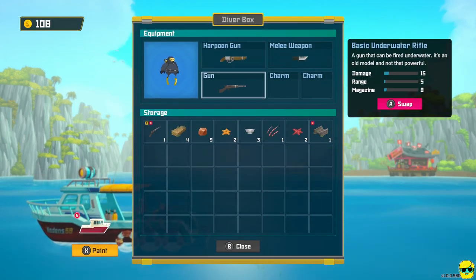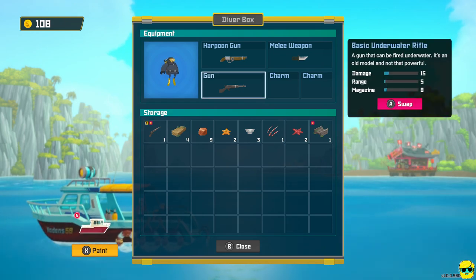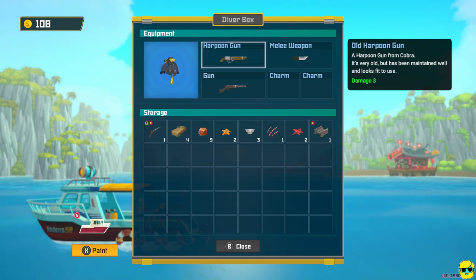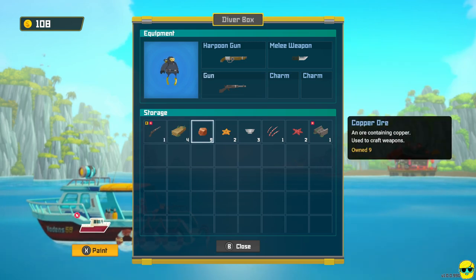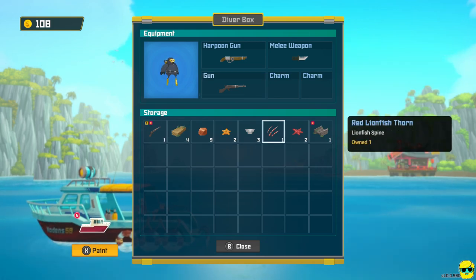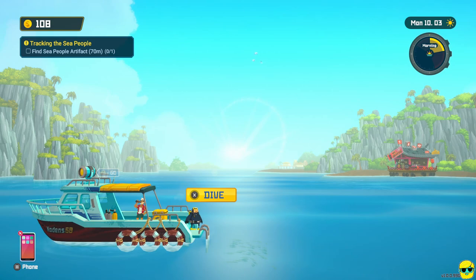I can check into storage, and in the storage you can actually see what gun you have equipped and change your loadout. You can see all the stats on your knife, your harpoon gun, and your underwater rifle you can swap out. You can see the ingredients that you've gathered down here to purchase or sell when that becomes available to us. So let's go ahead and do a dive, shall we?